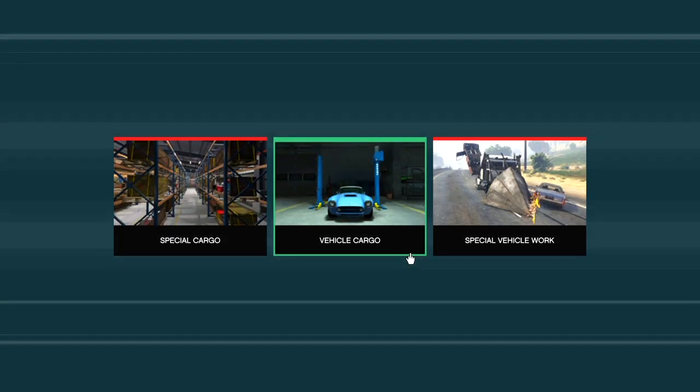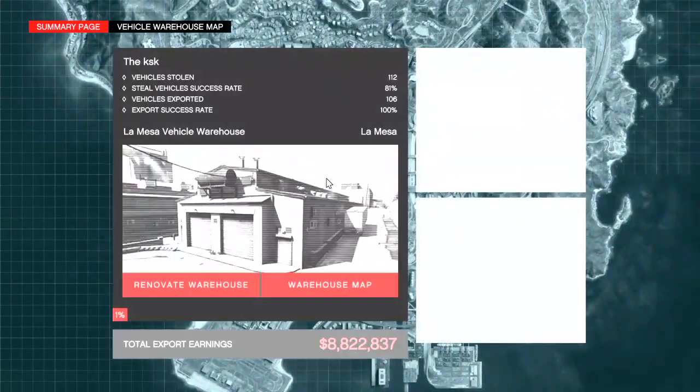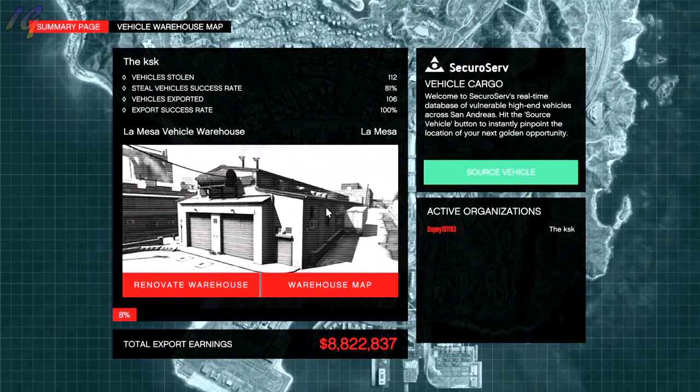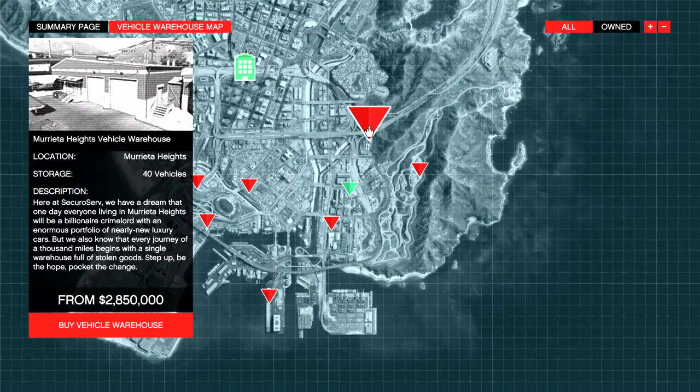Simply go ahead and go to your vehicle warehouse map, then go to 'all' and you should see a whole list of different vehicle warehouses you can buy. I do recommend going with the cheapest one, but that choice is completely up to you.